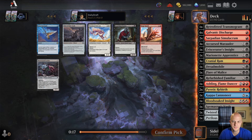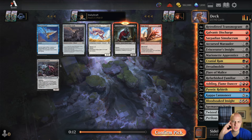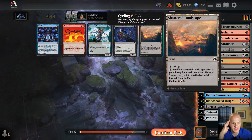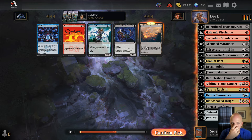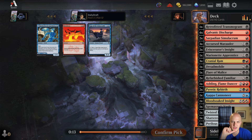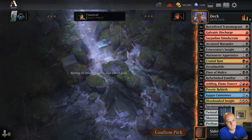Refurbished Familiar in the same pack as a blue-red land, but we've got to take the Familiar — that's exactly what our deck is trying to do. No lands here; I'll take the Sentry, though I could take Siege Smash as well. Let's take the Siege Smash — I don't think I'm playing either though. A black-red land that doesn't fix for blue, but I'll take it anyway. A second Insight — I don't think I want to play that. Nothing here; not playing Meltdown.